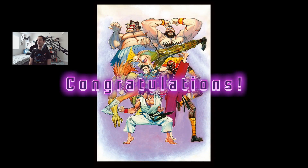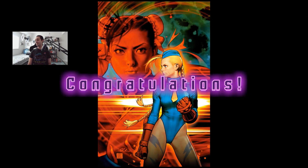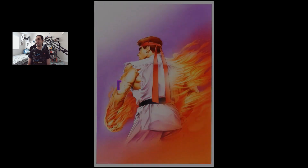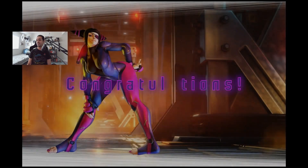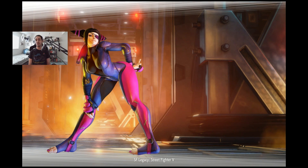Look at this classic right here - Akiman! Yes, classic right there. More Shinkiro artwork! Look at it - it's Kami and Chun-Li! Yes! We love Shinkiro artwork out here. Look how good Kami looks, and Chun-Li in the back. Look at all this artwork we're getting. Street Fighter Legacy - Shoei. Looks good. Juri from Street Fighter 5. Pretty cool. A lot of artwork we got there.